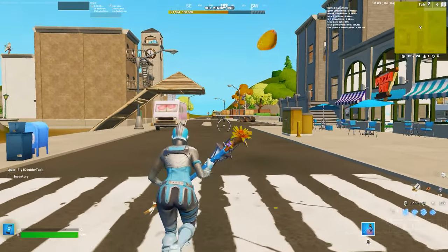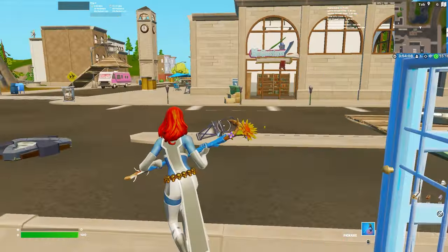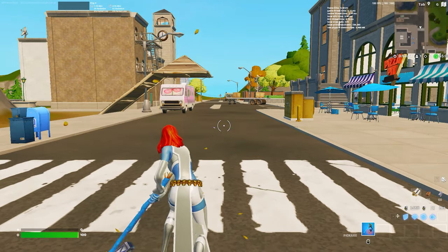Next, we have the Frozen Red Knight. You could use any frozen legend skins, but I really like this one for the most part, to be honest with you. For another sleeper pick, I like Mystique. Mystique is such a slept on skin that I wish got a bit more love, especially since you can turn into any other skin with it.